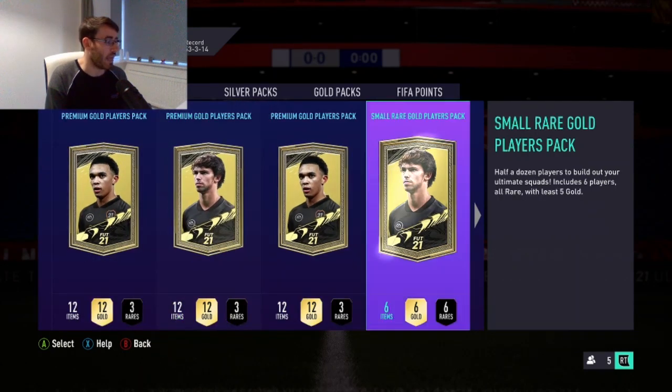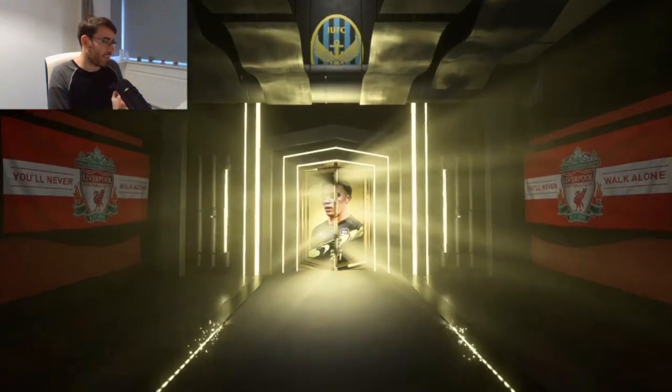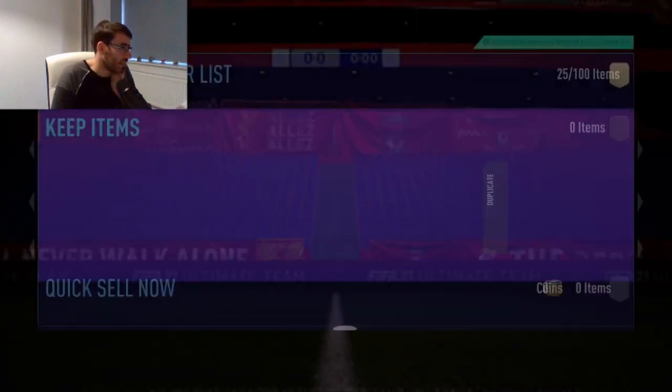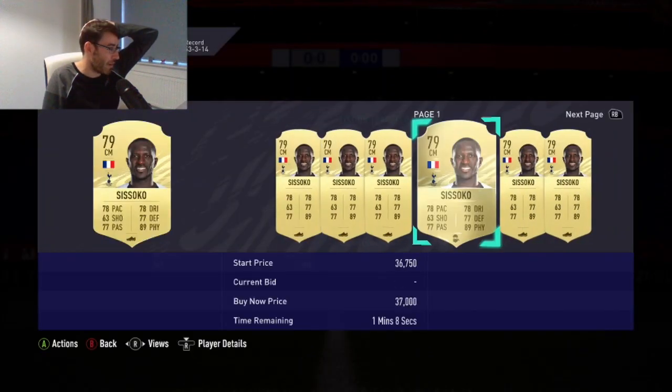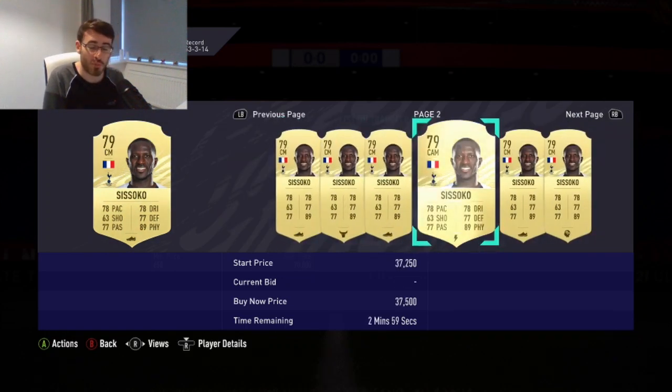We'll open the 25k pack — actually let's open the mini 50k pack last. Hopefully we'll open the tradeable one here, but if it's untradeable it is what it is. Come on EA, give me something to make this video worthwhile. It's going to come down to that final pack. That's Pavlenko, Sissoko — and it's an untradeable pack. That is such a shame. Is he still going for loads of money? He is, man. Please don't buy this card — he doesn't represent good value at all. That's the problem with untradeable packs.